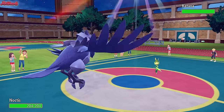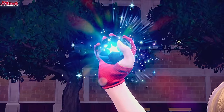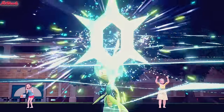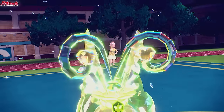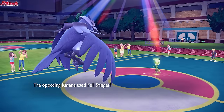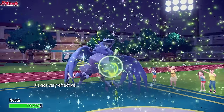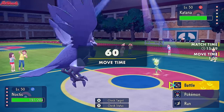They do Terastalize - are they going to go for a Tera Blast predicting Corviknight to come in? Tera Bug - oh no, they're going all in on the Fell Stinger. It was Fell Stinger - so we made the right play. They go for Fell Stinger and it bounces right off Corviknight obviously. I wasn't about to let Glimora go down to a Fell Stinger.